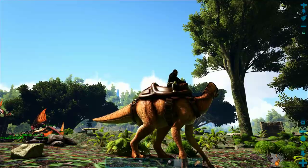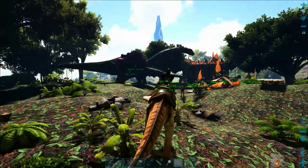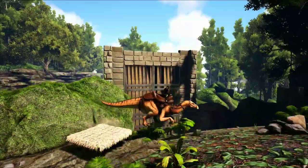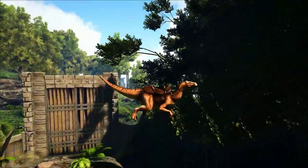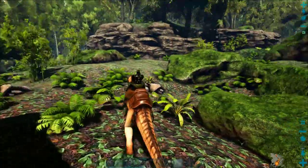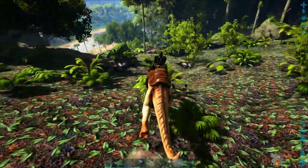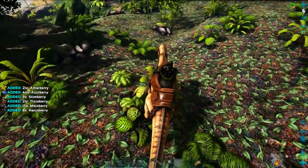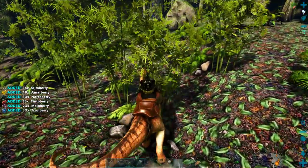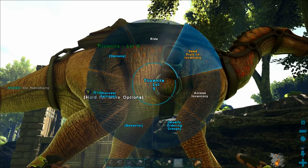Welcome back to another episode of the ARK Switch Survival Guide. Today we are going to teach you all about iguanodons in ARK — how to tame one and why you want one on your team. Iguanodons are really useful and have a lot of unique abilities, like being able to jump almost two stories high, and they can sprint with infinite stamina when they run on all fours.